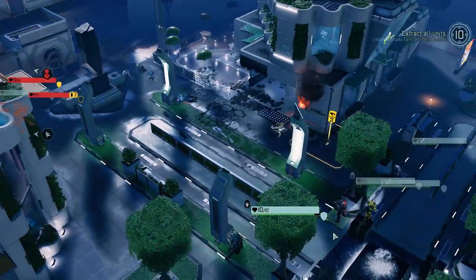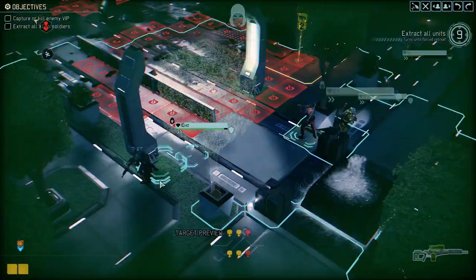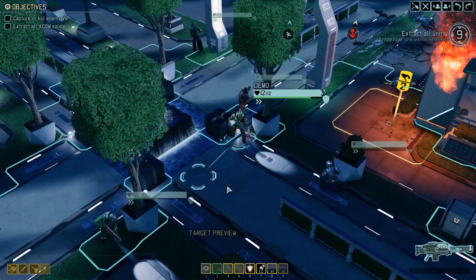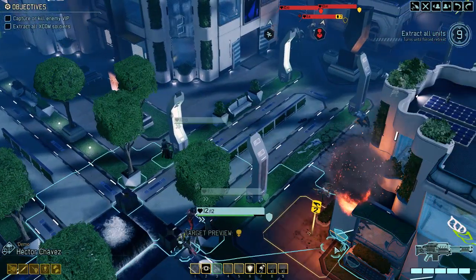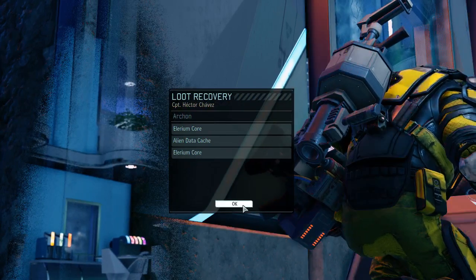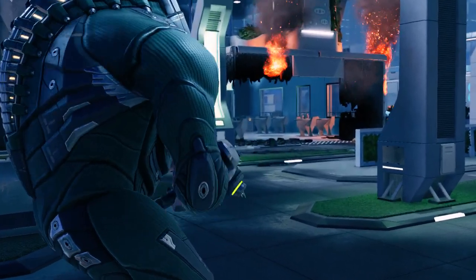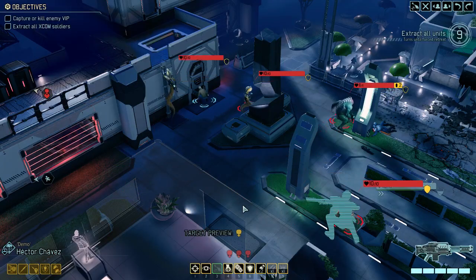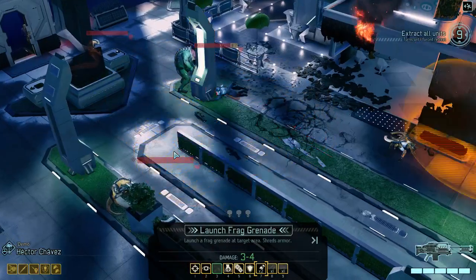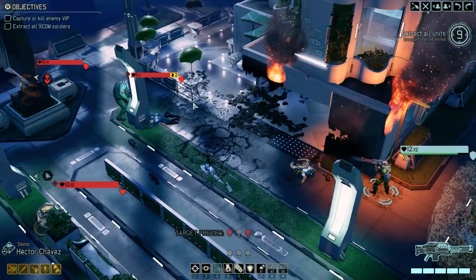Moving to pick up the loot but also to trigger the pack — an Elerium Core and some intel. Not the best loot but certainly okay. This here would hit the Mutant and shred him on top of it.